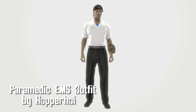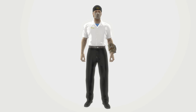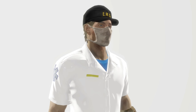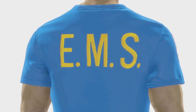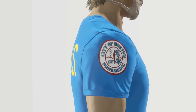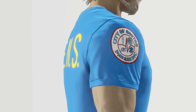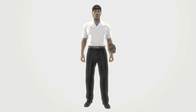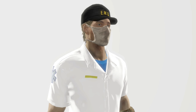Paramedic EMS Outfit Mods standalone by Hopper Hoy. Included are four separate pieces of clothing: the surgical mask, cap, EMS uniform, and EMS t-shirt. These can be combined together, with only the t-shirt and uniform requiring you to choose between the two. Both shirts increase charisma by two, and the cap increases perception by one. Now get out there and start saving lives.